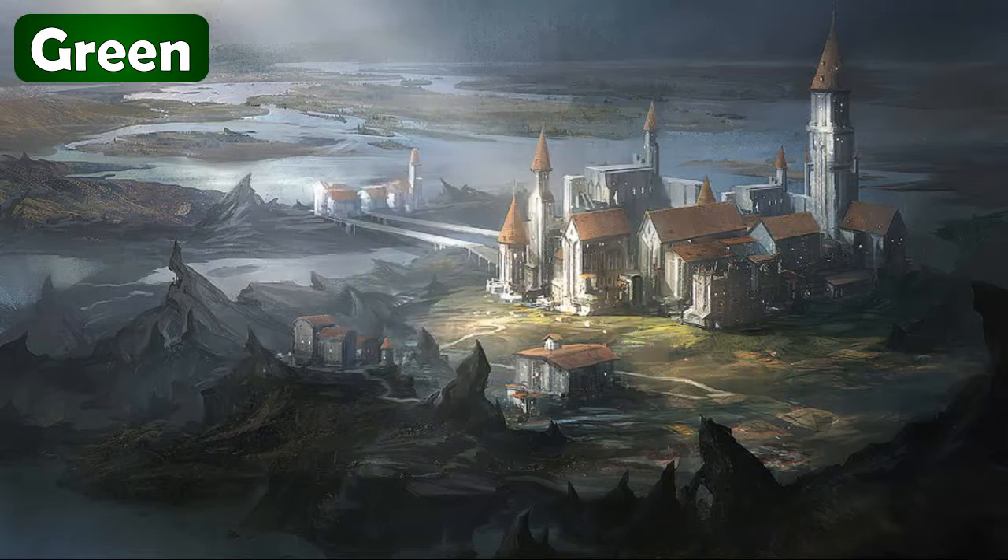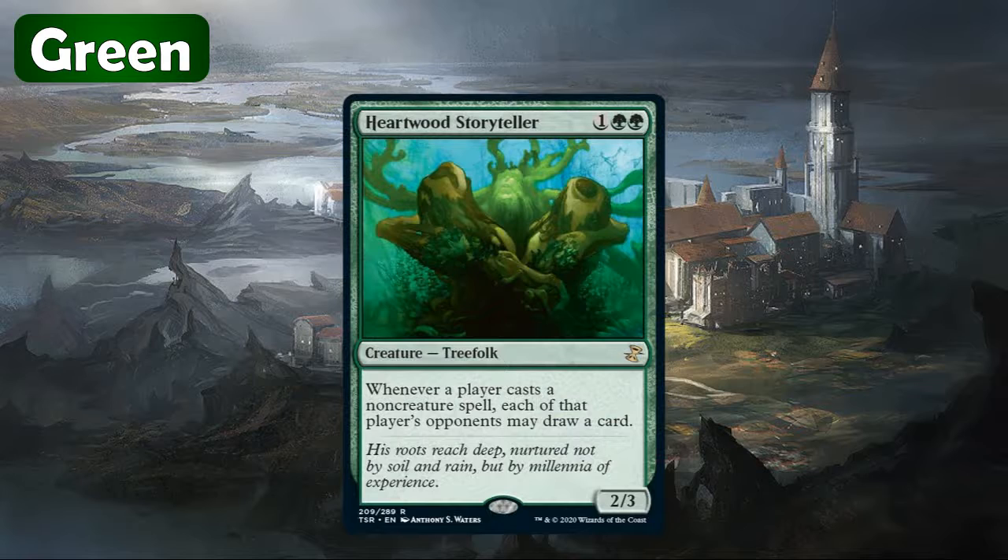Next up we have Heartwood Storyteller. This is kind of more of a group hug type card, but I do think the value of it is around five or six bucks right now. So not a bad reprint at rare, and not a bad card in general.